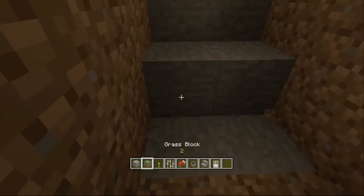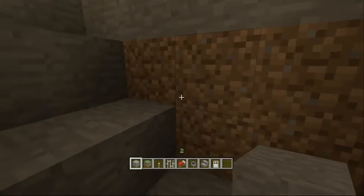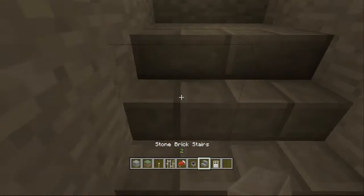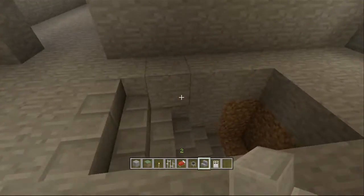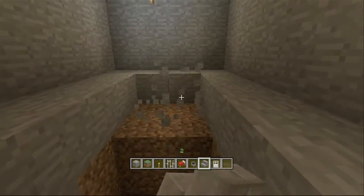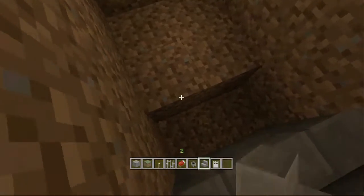We're going to use stone brick stairs and stone bricks. We need to get rid of all the dirt so it's the same style all the way through. How many blocks is it going down by? That's already three down. I recommend about ten blocks down.